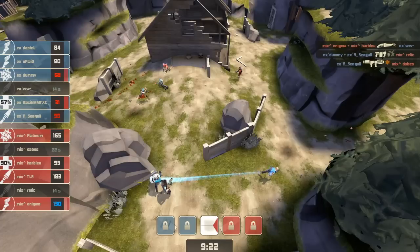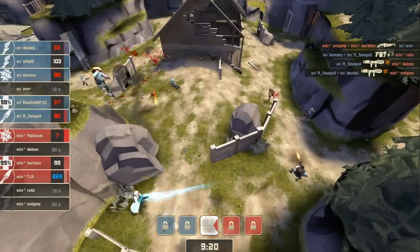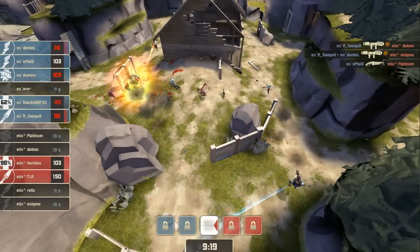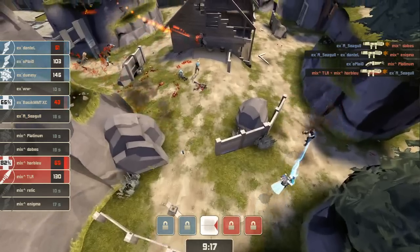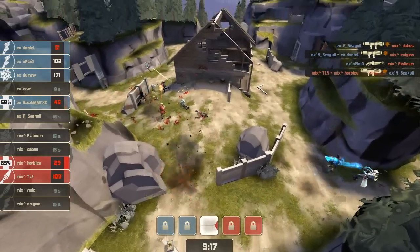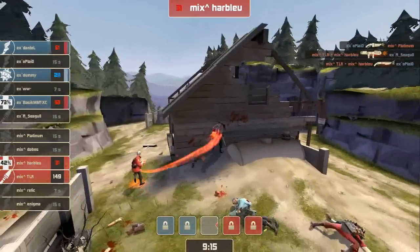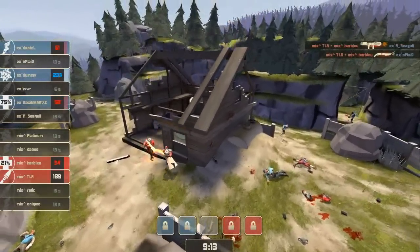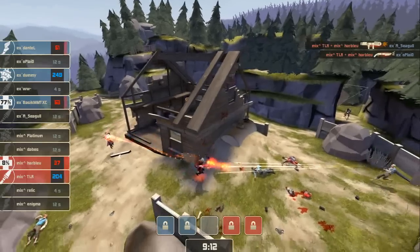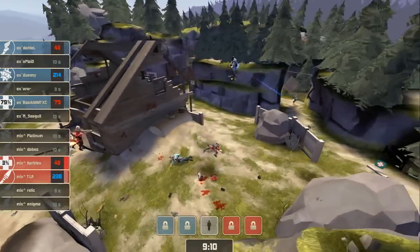So things could be better for the Experiment. Let's see how this turns out — we've got a Scout that was trying to knock Basic down, but Dummy and Seagull come to the rescue. Oplade gets one as well — he knocks down Platinum. Basic is just still hanging in there. Harblue and TLR going crazy. TLR notches two kills, knocking down Seagull and Oplade, and that sets up this three on two. We've got Harblue down to 37 with the Kritzkrieg — now he pops that Kritzkrieg right there, which is kind of what set up those two kills, and so he's empty.